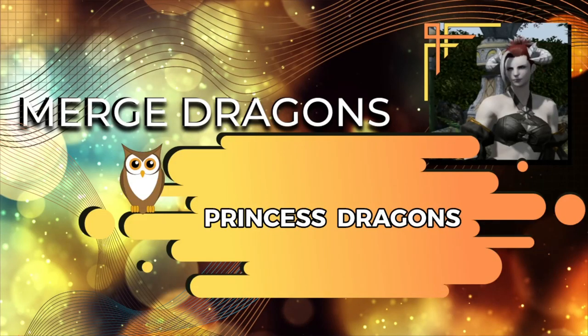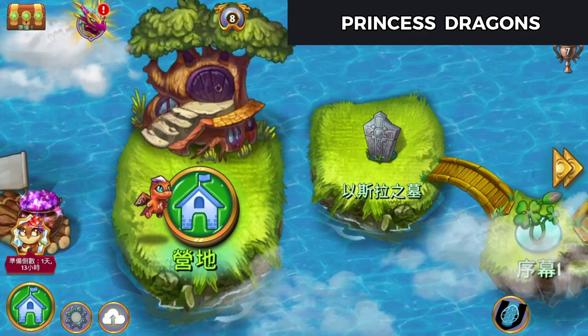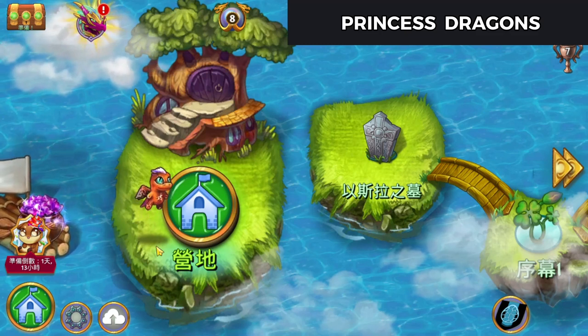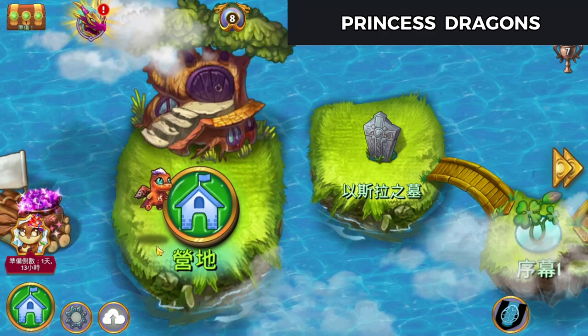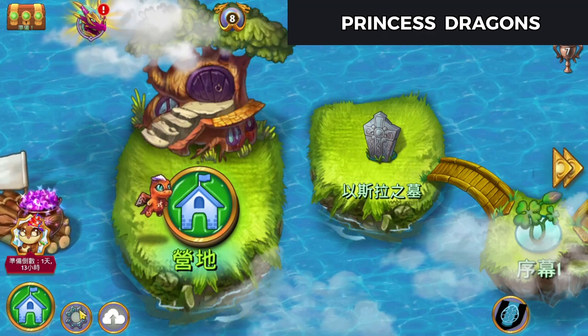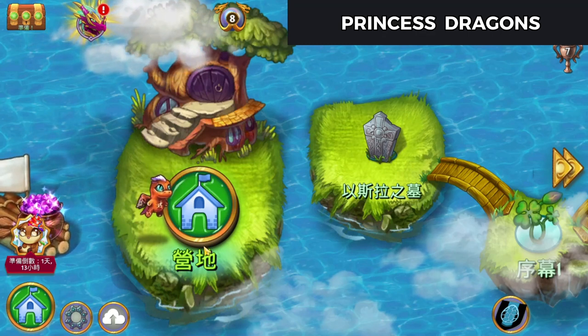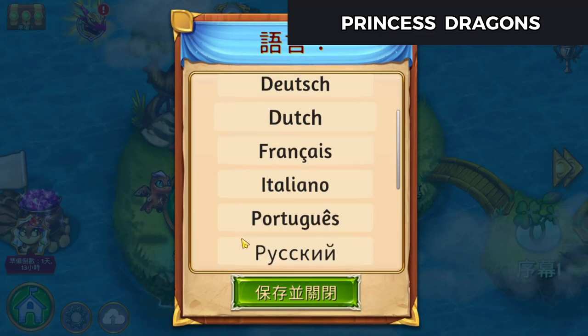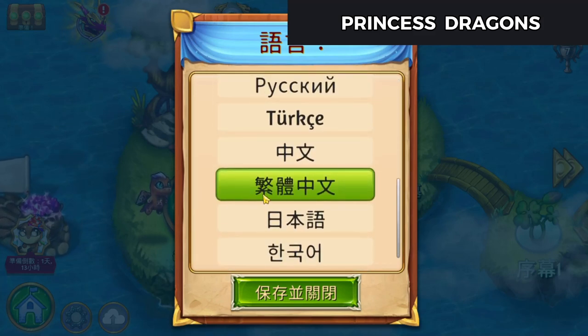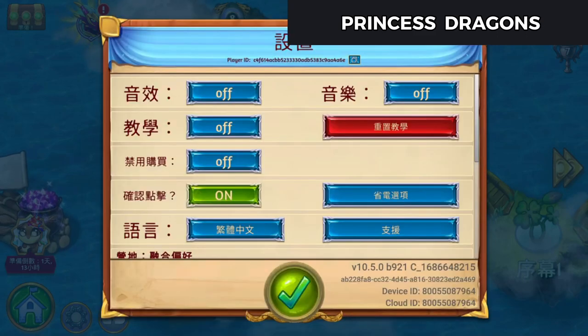Here's how I get my first princess dragons. So with the update to 10.5.0, I had a feeling that we might have some new dragons. So I've bubbled up everything in my camp. I've come out to settings and changed my language from my usual English down to this one, saved it, and then restarted the game.